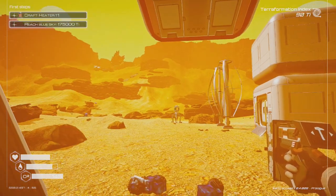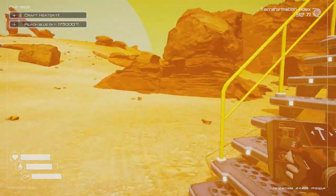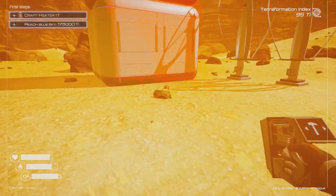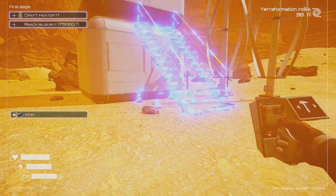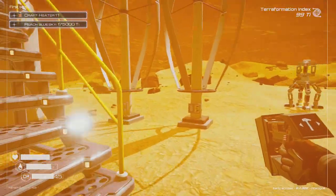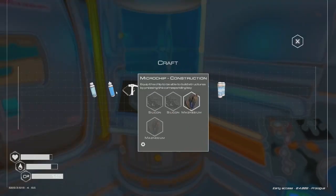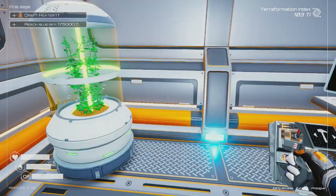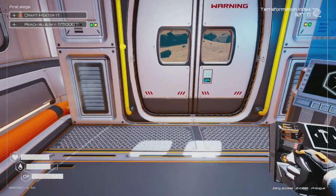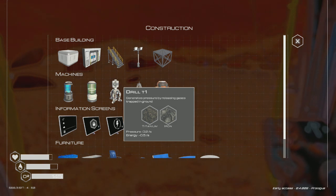Wait — I died! I didn't watch my oxygen and there's a sandstorm going on right now. You can see it — that's rough. I need to build myself a door. Deconstructing and building stairs again, then building another living compartment. I need silicon, titanium, and iron — no problem getting those.